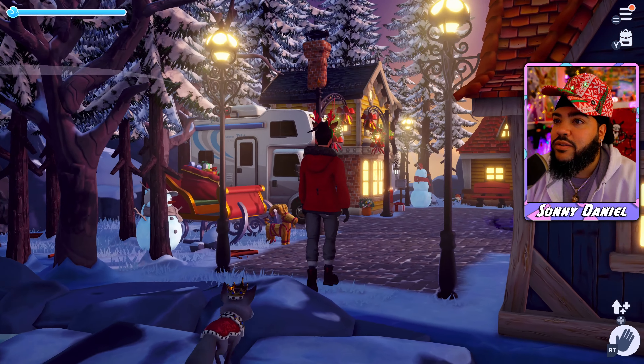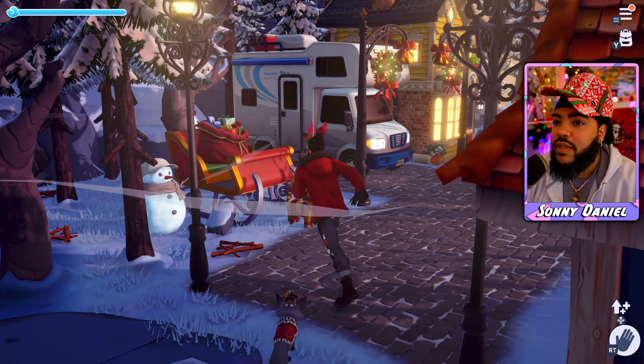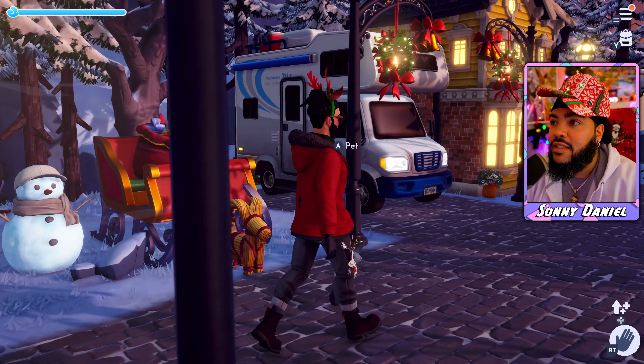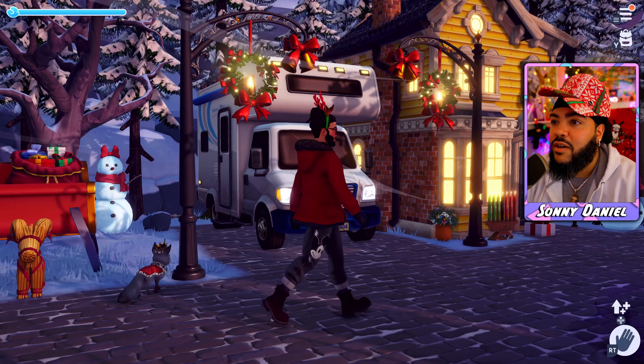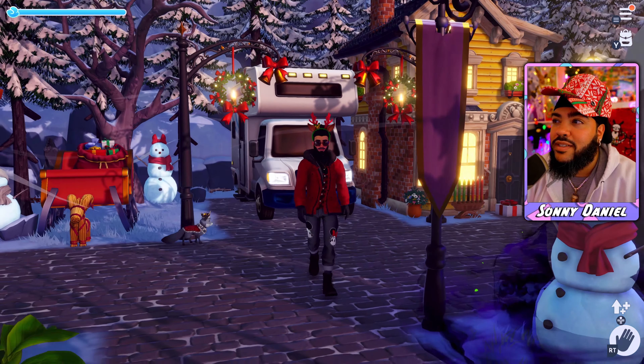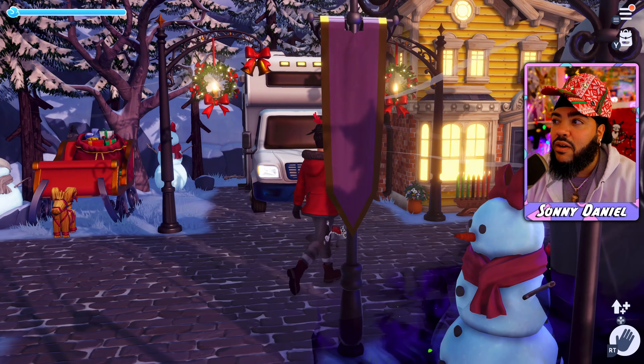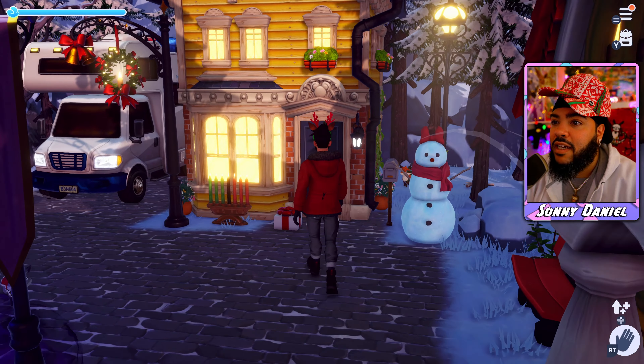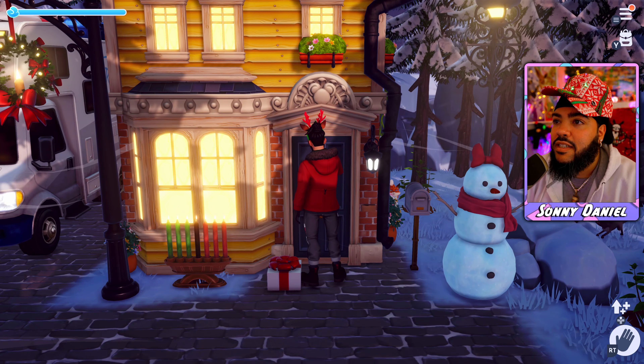Over here we got the RV — because of the Griswolds, National Lampoon's Christmas Vacation. Cousin Eddie came over in his RV, so I figured that looked really cool, plus it looks really realistic next to the house. My house is decorated — we got a little Kwanza action, got a little gift action. Matter of fact, let's just take a look inside the house.